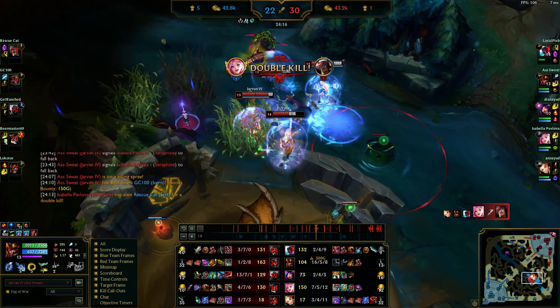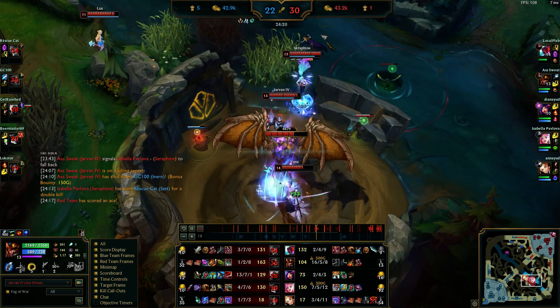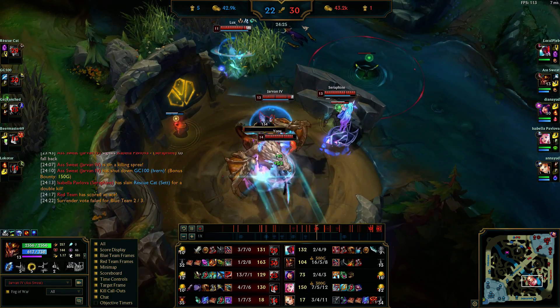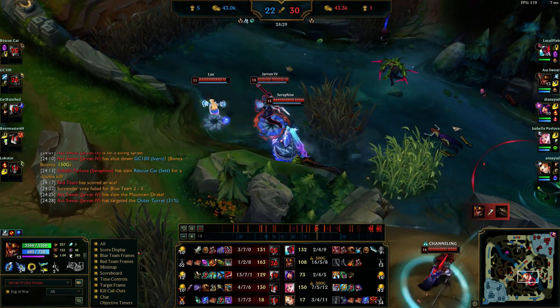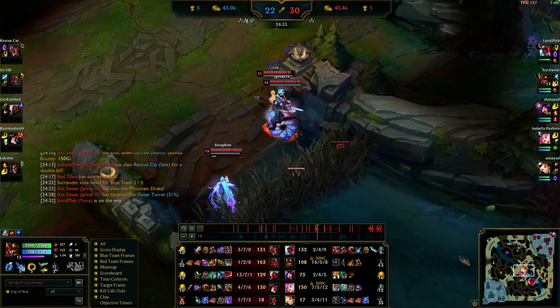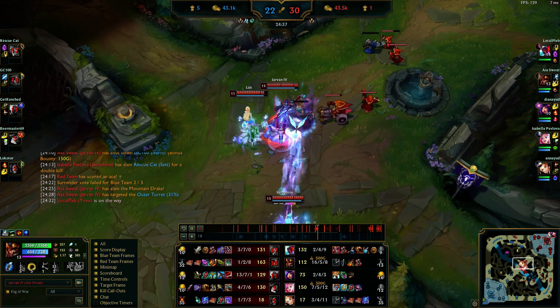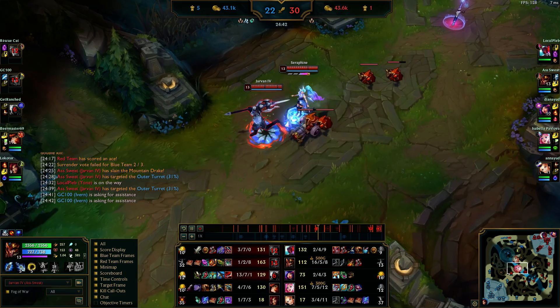We ace them 4v5, five-for-zero, which is insane. On their Mountain Soul point — if they got that soul it would be a much harder game. I managed to secure it with smite. I immediately look around the map: we just killed five and got a dragon, what else can we take? I say mid tower, so we go mid tower.